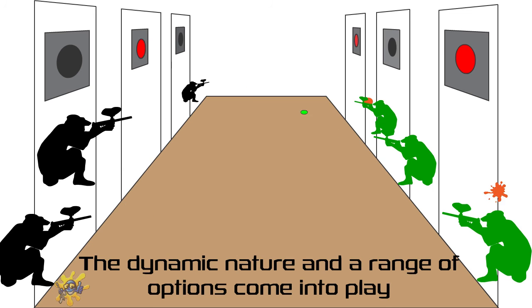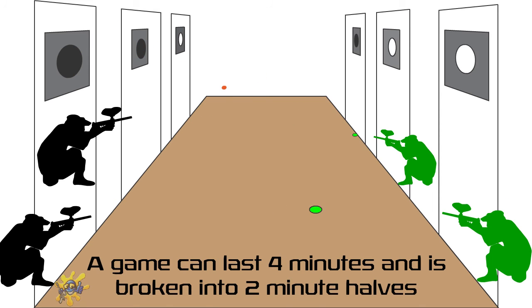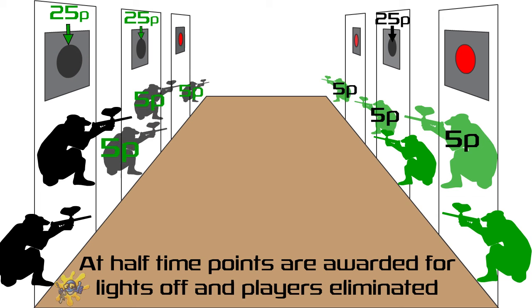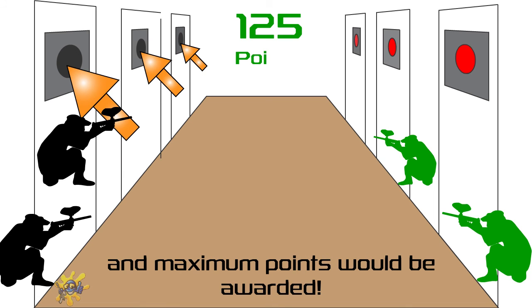The dynamic nature and a range of options come into play. Do you shoot the shooters or the lights? A game can last four minutes and is broken into two-minute halves. At half time, points are awarded for lights off and players eliminated. Or a duelling lights win would stop the half, and maximum points would be awarded.